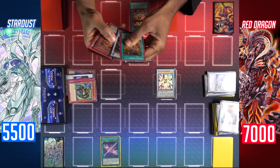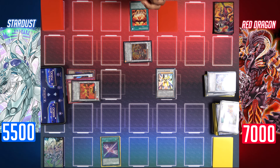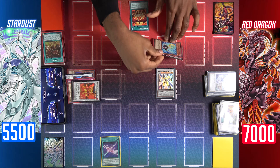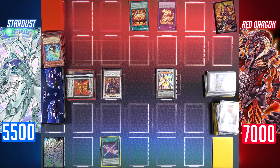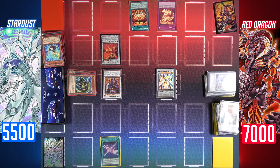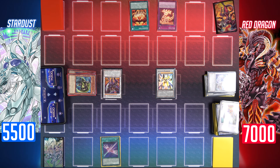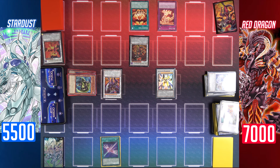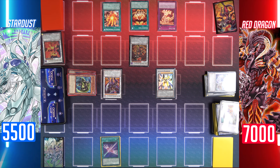Activate the effect of Red Rising Dragon in the graveyard — banish my first Red Rising Dragon to special summon two level 1 resonator monsters: my two copies of Synchron Resonator. Now synchro summon all three monsters for Hot Red Dragon Archfiend Bane. I'll activate Red Zone to target a banished dark dragon synchro monster — Red Rising Dragon — and special summon it to the field. Use the effect of Hot Red Dragon Archfiend Bane: tribute Red Rising Dragon to special summon Red Dragon Archfiend from my graveyard.